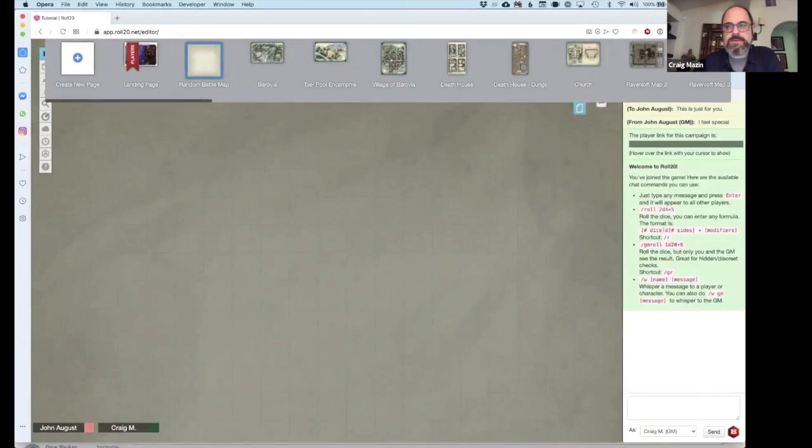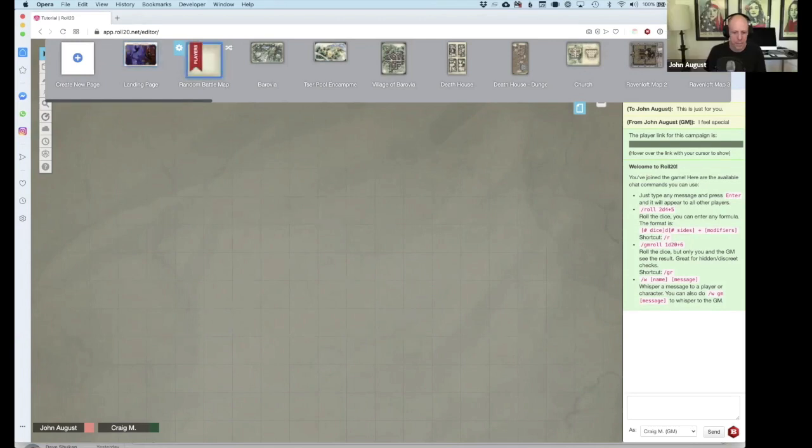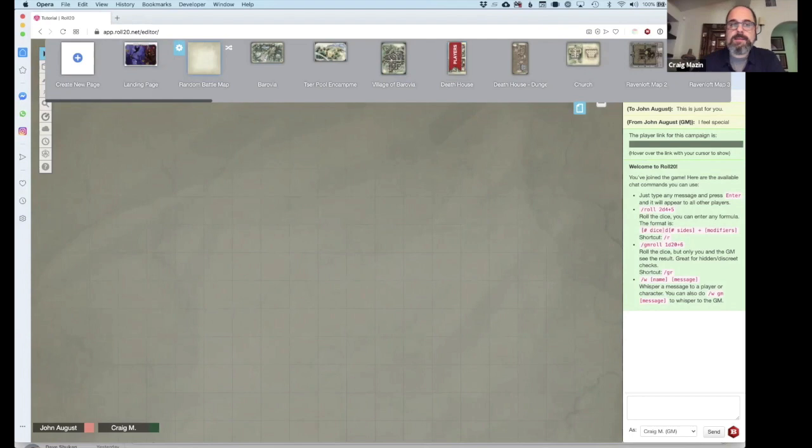I'm now in Random Battle Map. John, what are you seeing? John had clicked Random Battle Map but navigated to Death House. As the GM, we can select any page we want, but players will always be on the page that the bookmark is on. So if I want my players on Death House, I just click and drag the bookmark over to Death House. Right now my players are on Death House; I'm on Random Battle Map, so I'll select Death House and head over to it.